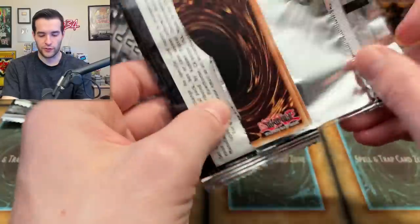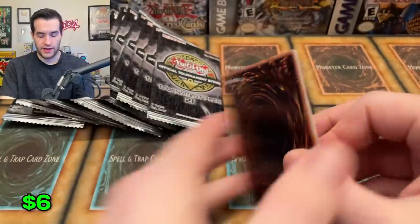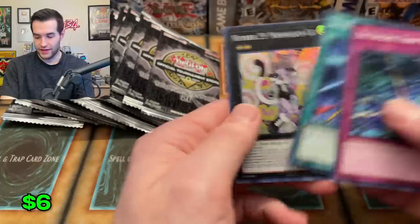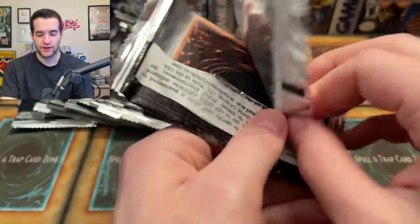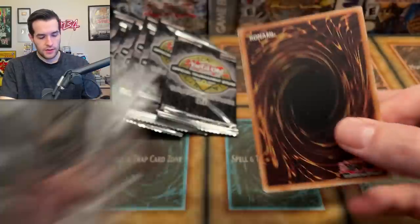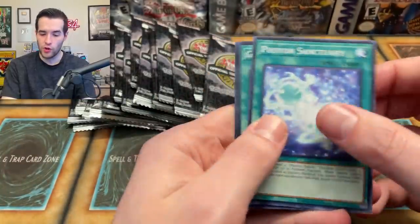We only got four ultis so far, hopefully at least one more. Rescue Ace — nice, not bad at all. Number 29, Mannequin Cat. Then Rescue Ace HQ. Where are the ultis? It feels like this always comes down to the end — sometimes we get one more, sometimes we don't. We got another Rescue Ace. I'm not too picky on these ultis — they're all pretty decent. Mannequin Cat — not bad. Tier Elements Merly is back.